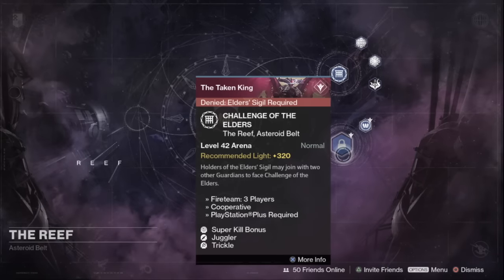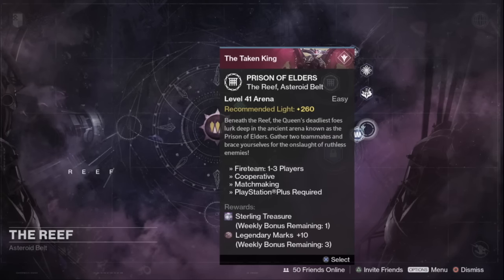In the Prison of Elders this week we've got Superkill Bonus, Juggler, and Trickle. I would stay away from this one because Superkill Bonus does not work very well with Trickle. If you do go in, the bosses are: round one — Kexus the Betrayed with Fallen add-ons; round two — the Seditious Mind with Vex add-ons; and round three — Norusk, Servant of Oryx with Cabal add-ons. You can always get a free Sterling Treasure package by completing the level 41 arena.